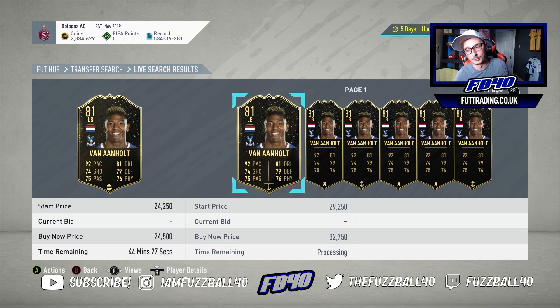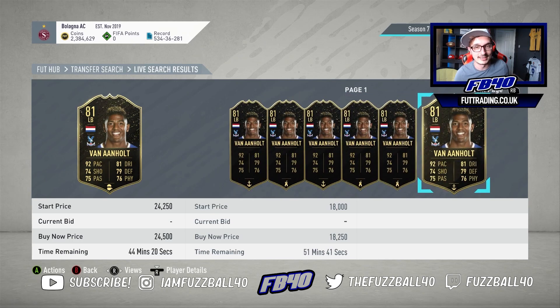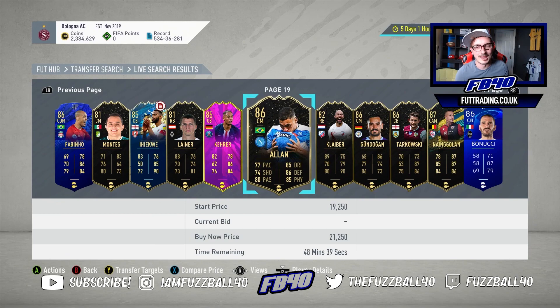Once you've confirmed a card is within 1,000 coins of price, check how many shadows of that card are on the market. If you find one within range and there aren't many shadows available, buy it — it's a relatively easy sell. Then relist it for what the shadow is worth, say 9,000–10,000 coins on top. Don't go crazy listing Van Arnholdt at 28k, but 24–25k is good. Also check if there's a cheaper shadow already on the market that's better value.